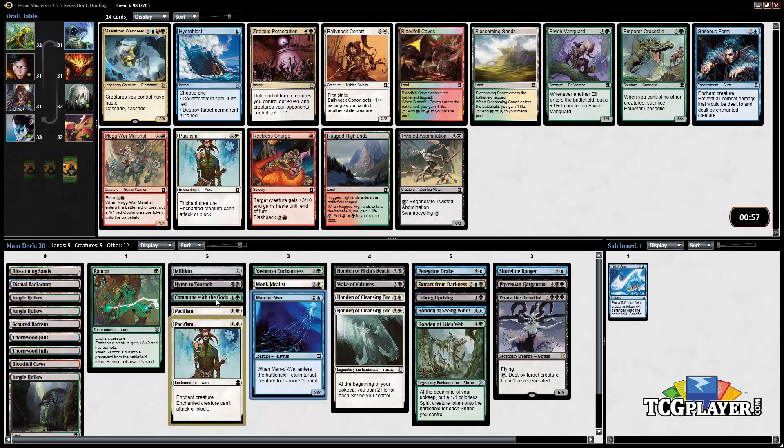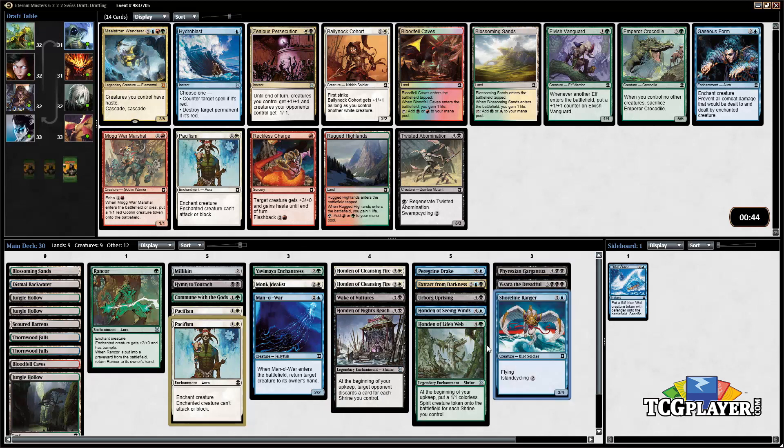Now we're seeing another Pacifism. Do we want to go all the way up to Maelstrom Wanderer? That's kind of greedy — probably a little bit too greedy. But that card is pretty exciting — just cascading into multiple Hondens seems nice. I think we just want to make the conservative pick and take the Pacifism. We already have two Pacifisms.